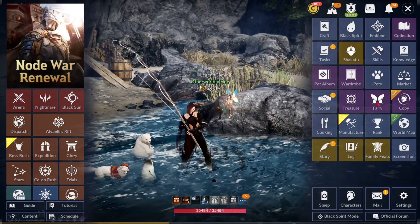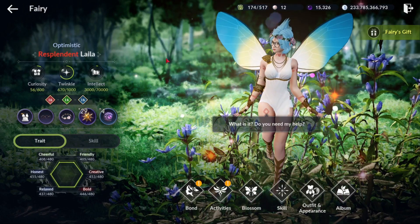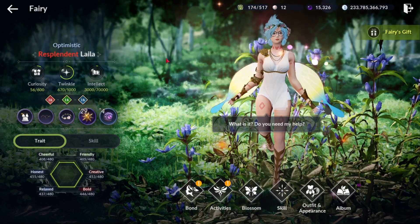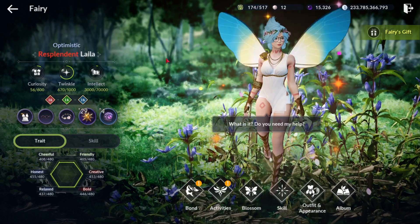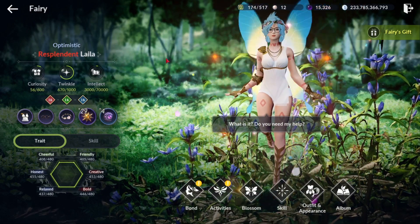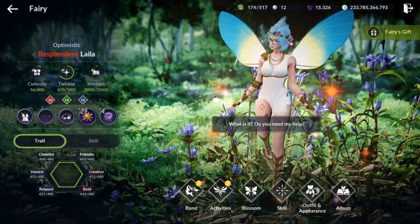To get to your fairy tab it's going to be over here on your menu on the right side. There is a lot to cover for fairy so I'm going to try to keep this as simple as possible — just a general overview so you feel more comfortable working on your fairy. I'll point you toward other resources for more specific information.